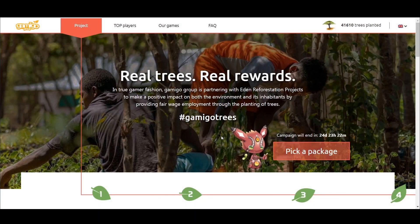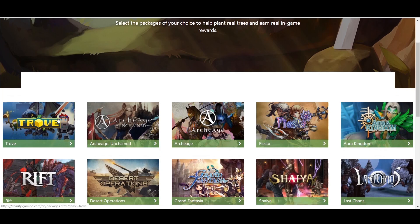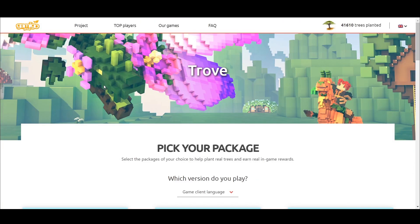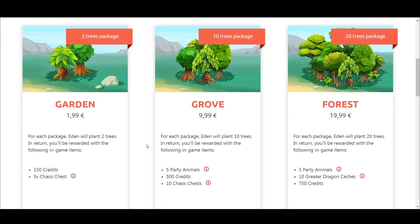What's up guys, quick announcement before we begin today's video. This month, you are able to plant trees and get goodies like caches, credits, party animals, and greater dragon caches in Trove. Check the first link in this video's description for more info.